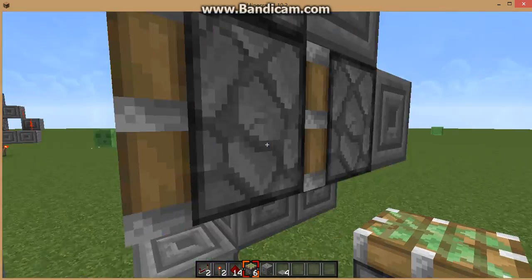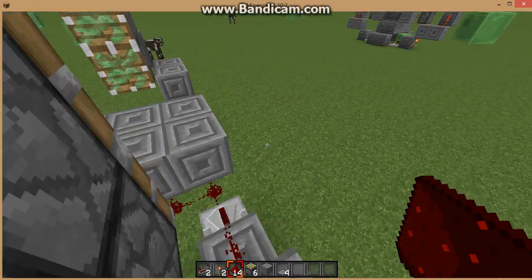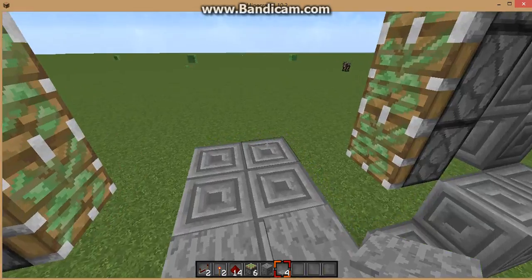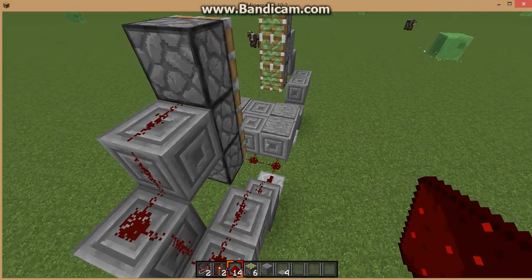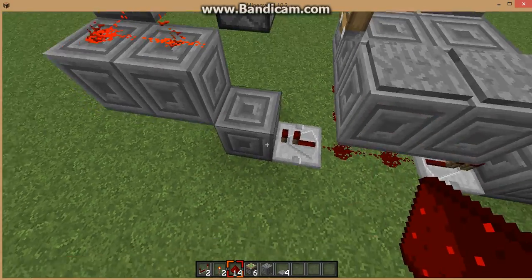Then last but not least you put all the redstone. Oh, I forgot — you need to place the pressure plates first, that's one of the first important parts. You put it like this, and put a redstone right here.